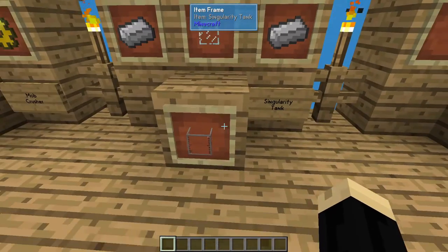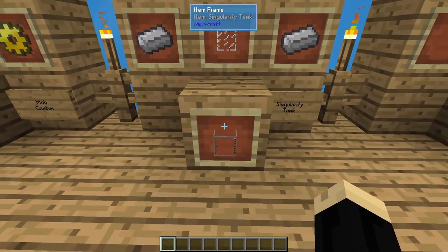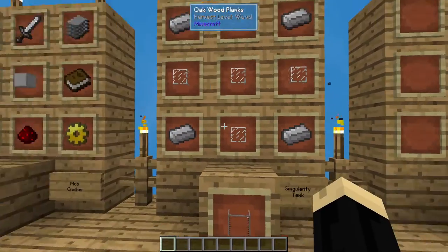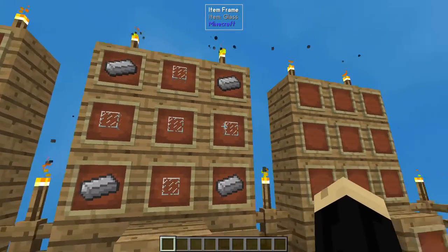You're also going to need a tank. I'm going to use a singularity tank for this one, although any fluid tank will work, including the black hole tank. For one of these, you're just going to use four iron ingots and five pieces of glass.